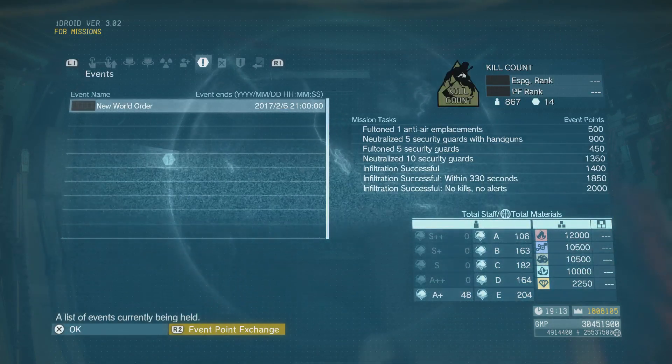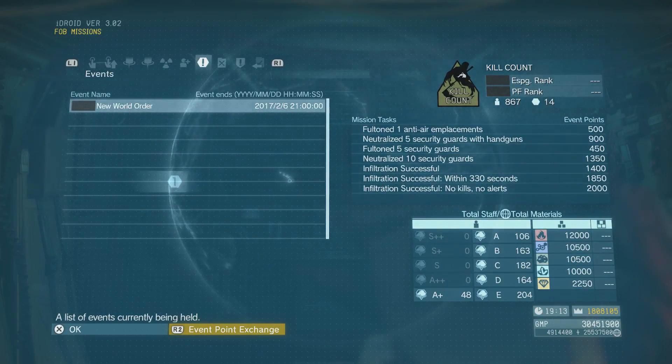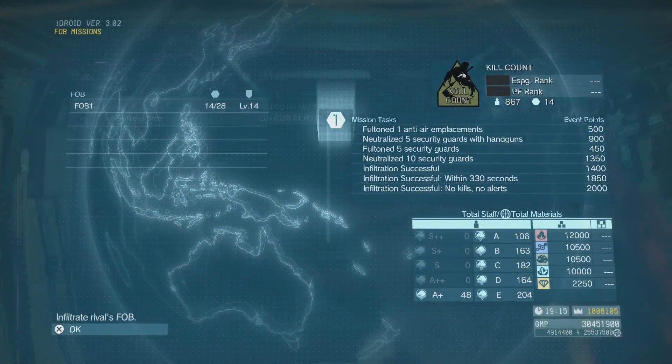The tasks we have this time around are: Fulton 1 Anti-Air Emplacement, Neutralize 5 Guards with Handguns, Fulton 5 Guards, Neutralize 10 Guards, and just beat it in general.